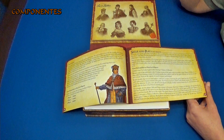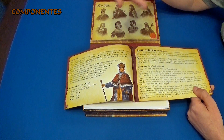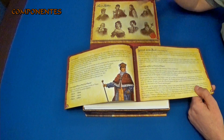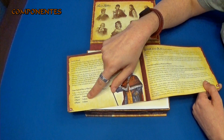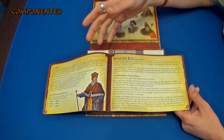Sabemos que tenemos que hacer rotos ocultos para tratar de llegar la carta de amor a la princesa. Y el que consiga hacerlo siete veces en dos jugadores gana. Con tres jugadores son cinco cartas y con cuatro jugadores son cuatro. Aquí podemos ver: dos jugadores siete, tres jugadores cinco, cuatro jugadores cuatro.